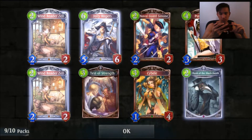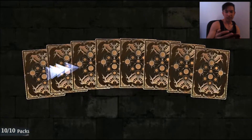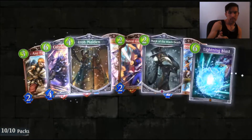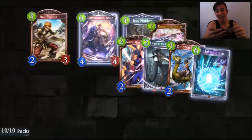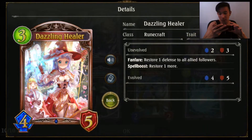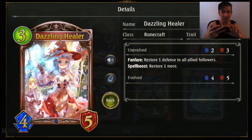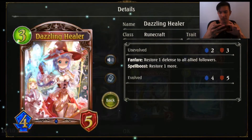Pack number nine had nothing. And the last pack of this Tempest of the Gods opening — at least we got an animated card: Dazzling Healer in her evolved form. Restore one defense to all allied followers, and Spell Boost restores one more. I like how the evolved form doesn't look like just a recolor of the basic form — it's pretty nice.